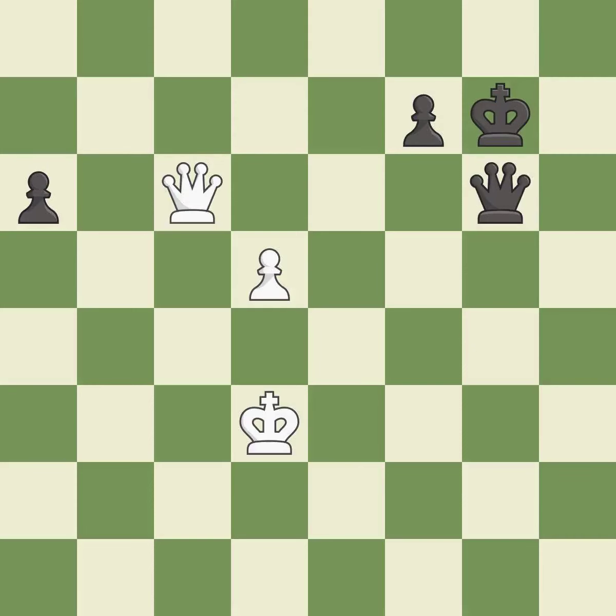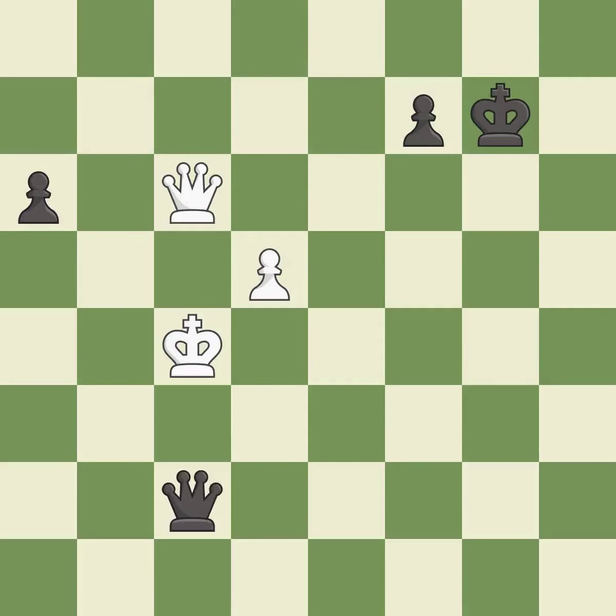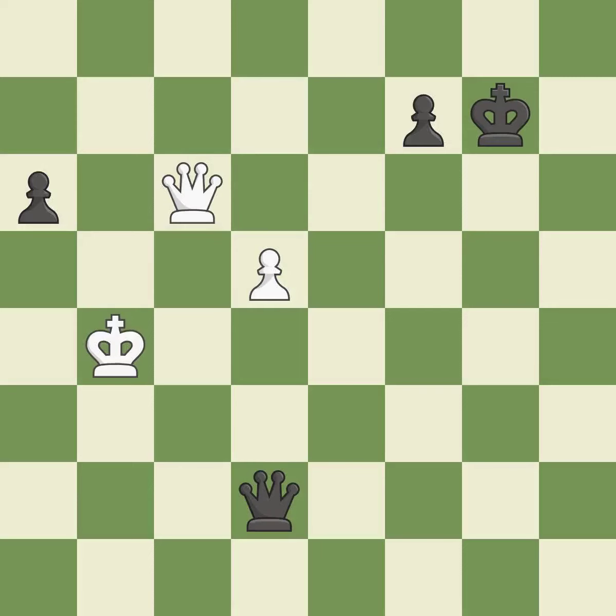This defends the attacked pawn — it is best. This steps away from the checking queen — it is best. This is the strongest option — it is best. This reveals an attack on a queen — it is best. This moves the queen to safety — it is best.